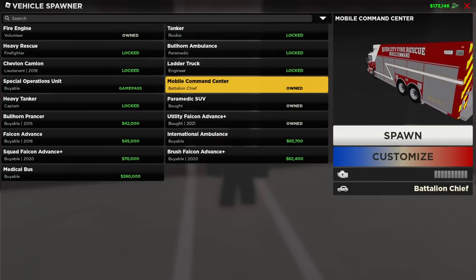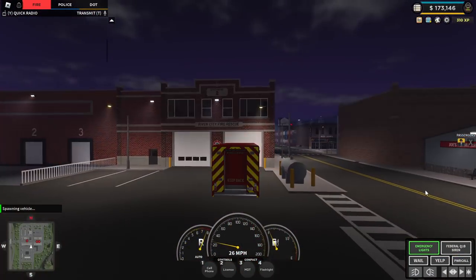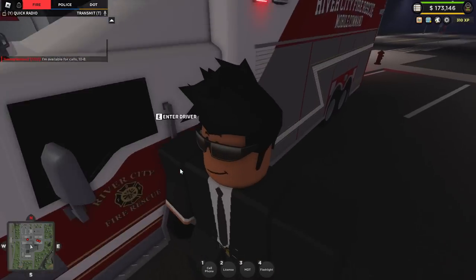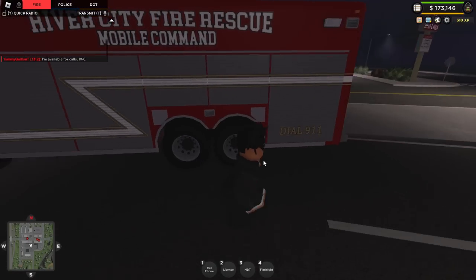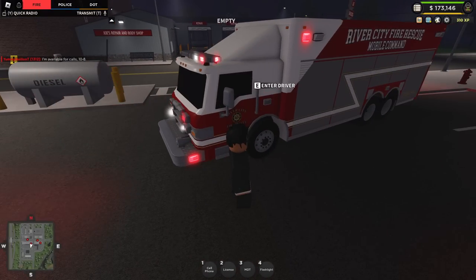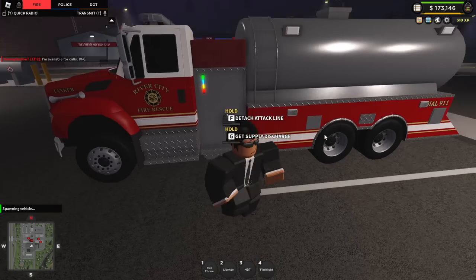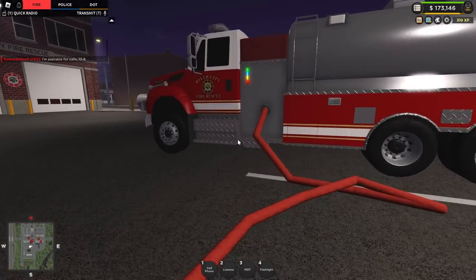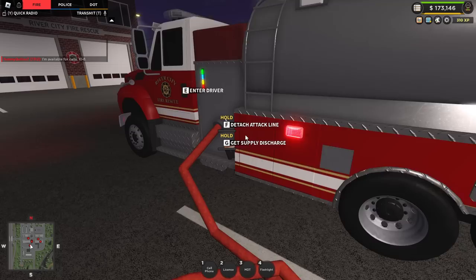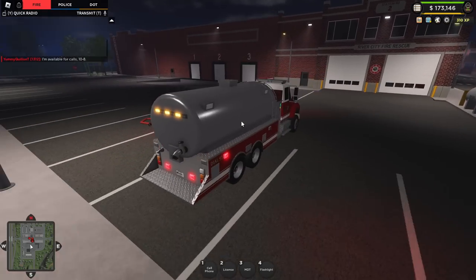I just managed to buy the mobile command center, so let's spawn that real quick. I doubt there's even an inside — I think it's just a big vehicle. Let's back it up here. Yeah, there's no inside. Is there any compartment? No, you cannot go inside. That's basically the mobile command center — just a big vehicle. I'll show you guys the tanker now. I just bought the heavy tanker — it's just like the regular tanker, but I'm assuming it holds more water. Let's turn on the lights.